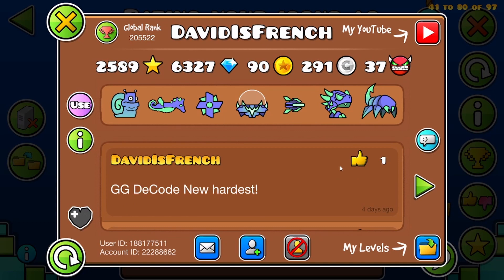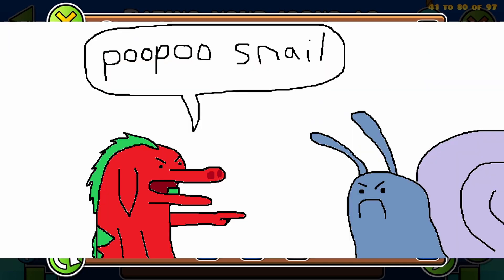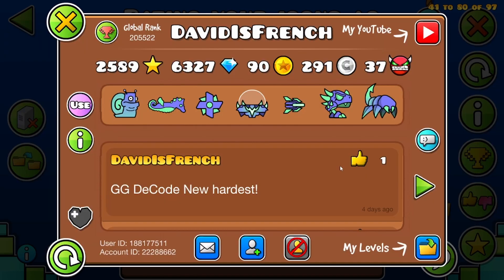Next we have David is French. He uses the snail icon, which means he's an enemy of AZ Army. The rest of his icons are okay. I'll give you a 6.